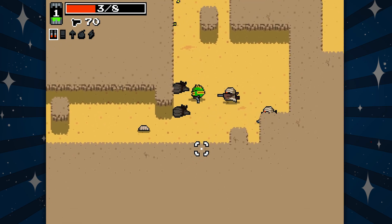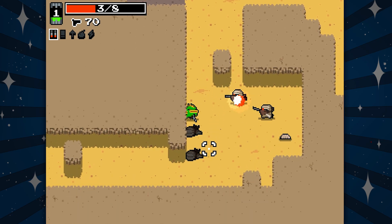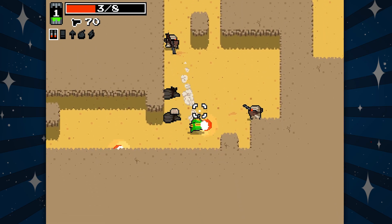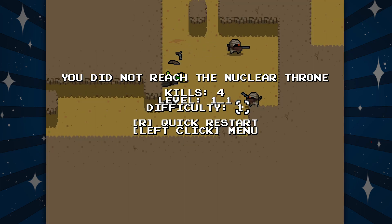What does rolling do — do I get to dodge bullets when I right click? Okay, shoot me! Come on, do it! Well, I mean, obviously I didn't reach the nuclear throne. R is to quick restart, left click is to the menu. So I guess the roll is just used as a roll.